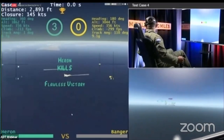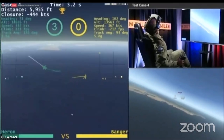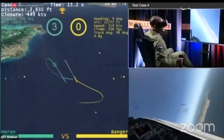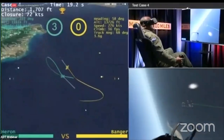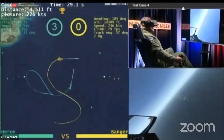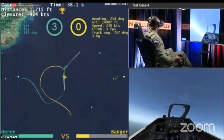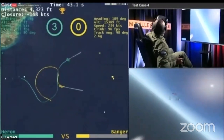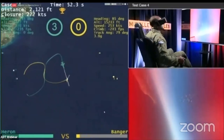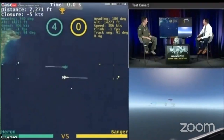Heron proving to be lethal — excellent pointing ability with the gun inside 3,000 feet. Banger typically going nose-low, trying to raid around on Heron while avoiding that head-on pass that has proved so lethal. We're now in the low teens — around 13,000 feet — plenty of options for both aircraft as the range opens to four or five thousand feet. Heron scores another quick kill. That gunshot is almost an impossibly accurate shot — definitively that superhuman capability we talk about from the AI.